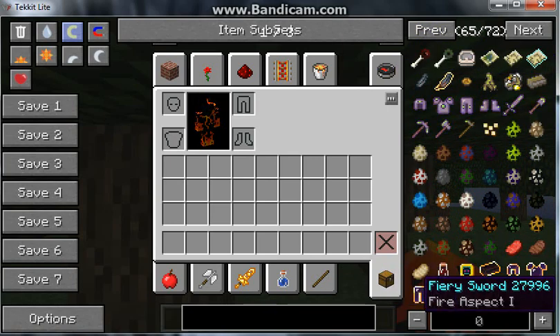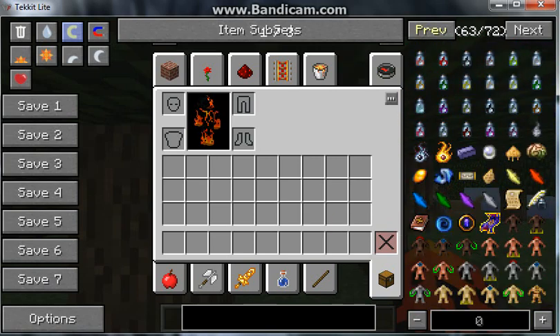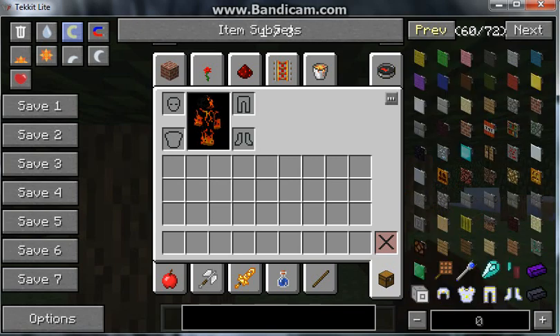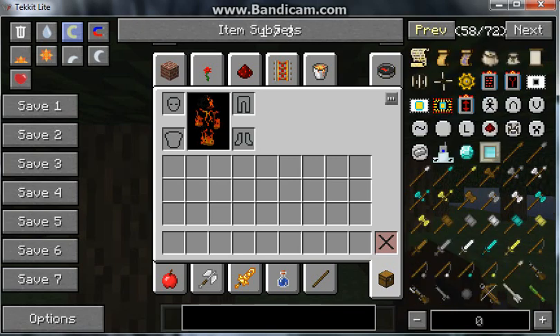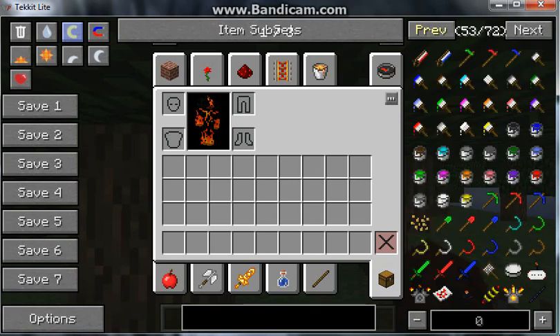Some of this stuff's from the Twilight Forest — Ironwood leggings and that's from that. A lot of mobs have been added as well. A lot of mobs. As you can see, a lot of weapons there. Loads and loads of mods added in, loads and loads of stuff.